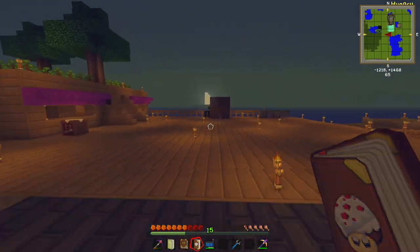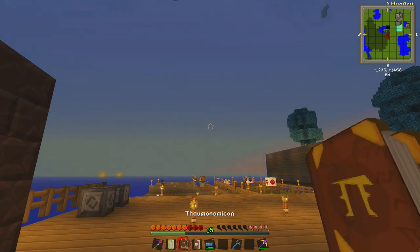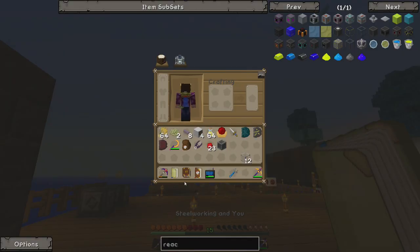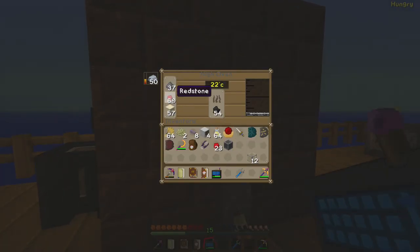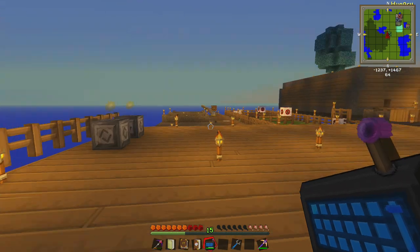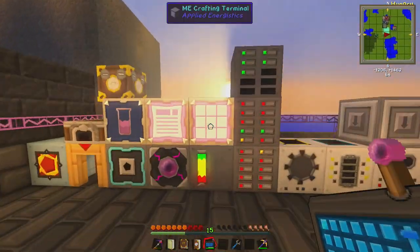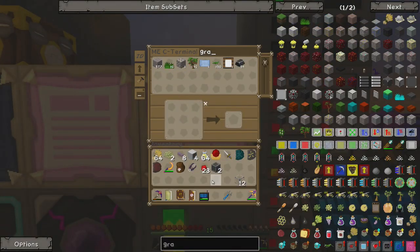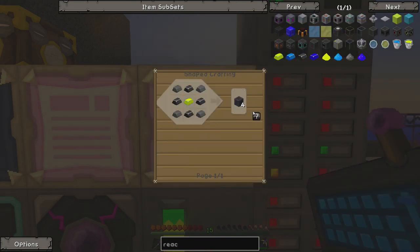I've been making some steel over here because reactor casing does indeed need some steel. In order to make steel, you have to use charcoal in this thing — I've got some charcoal. You have to use gunpowder, redstone, and sand in this order; if you don't put it in this order, it just makes iron. You can't use coal in this, which I thought was kind of odd. Anyway, we're almost at another block of steel. Do we have any graphite? We've got a ton of graphite — let's make all that steel and then go for some reactor casing.